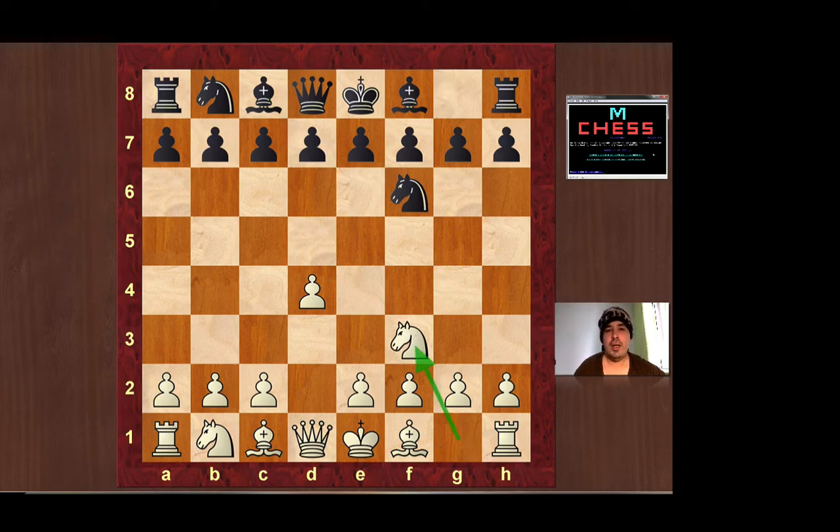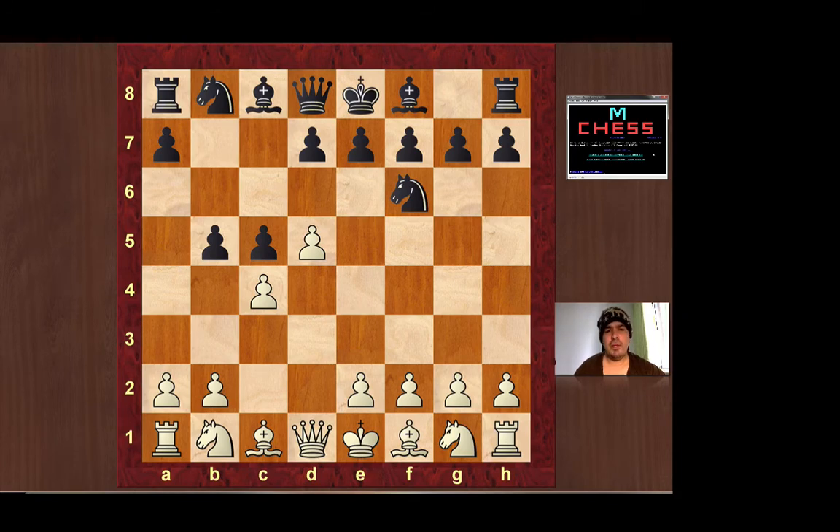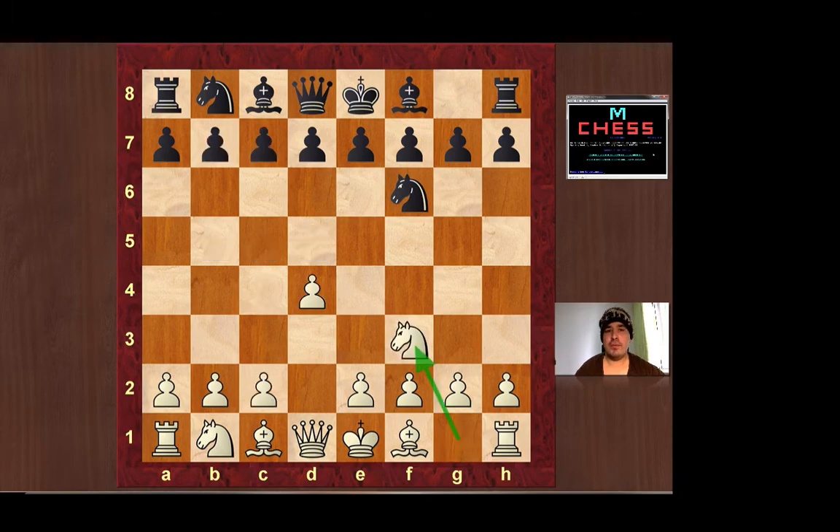Now I played knight f3, which has pluses and minuses. The most common move for white is to play c4 straight away, getting control over the d5 square and putting the knight behind the pawn on the following move. But c4 gives black options like c5, and after white plays d5, black can have options like b5 — the Benko Gambit — which I think is completely sound for black and a little bit annoying to play against as white. That's why I played knight f3, to steer clear of those types of things.